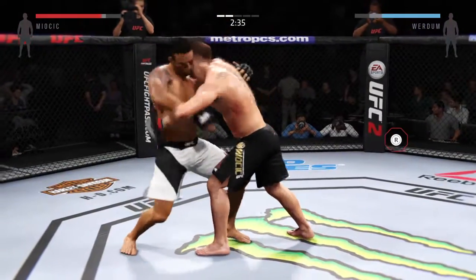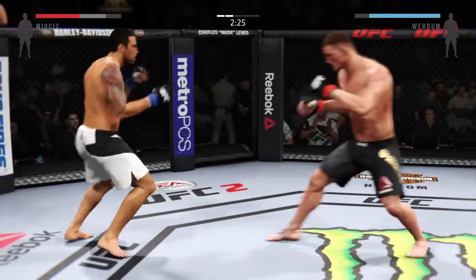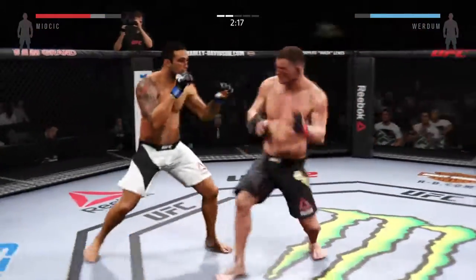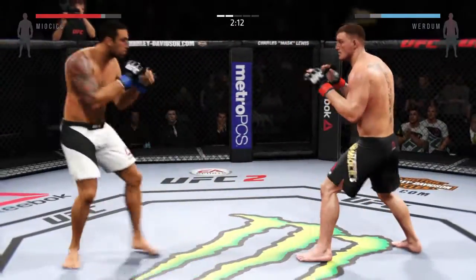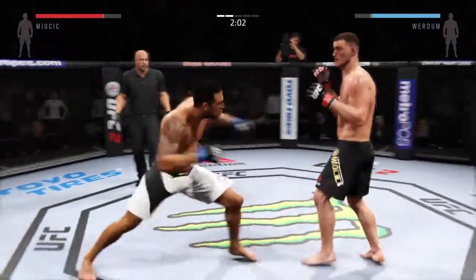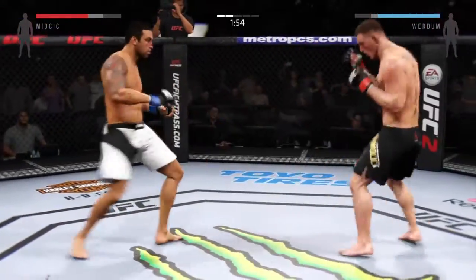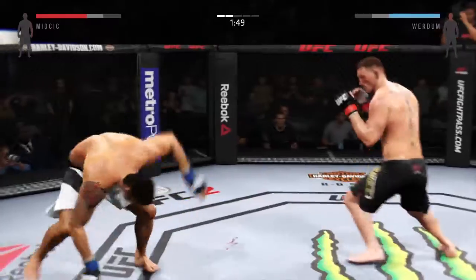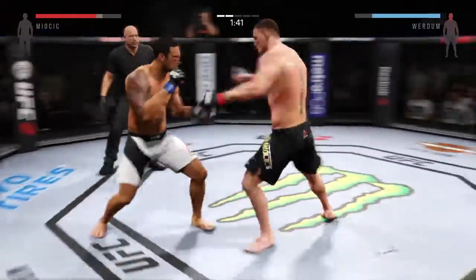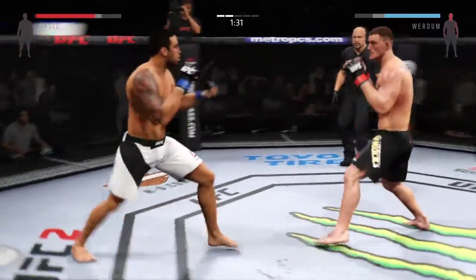Elbow to the knee. Knee to the body. Looking for some control here with double underhooks. They separate. Verdum with the good right hand. Beautiful jab. Huge kick to the head. Solid jab — that one hurt him, he's landing. Stipe Miocic is continuing to work that jab. That's a good target — he sees the swelling and it's going to impede his opponent's vision.